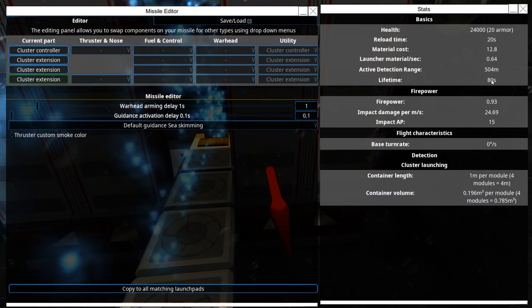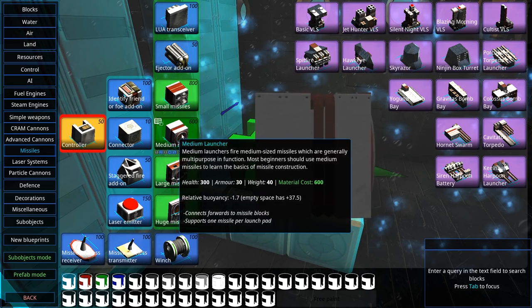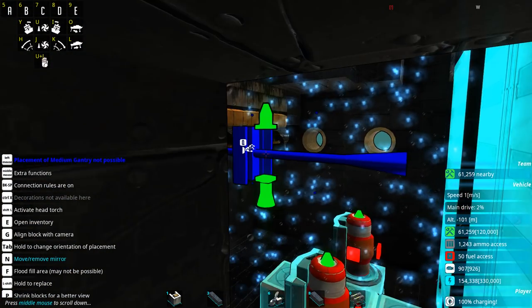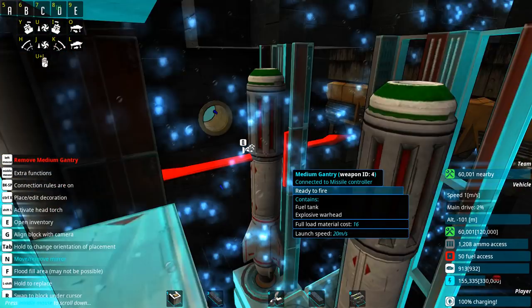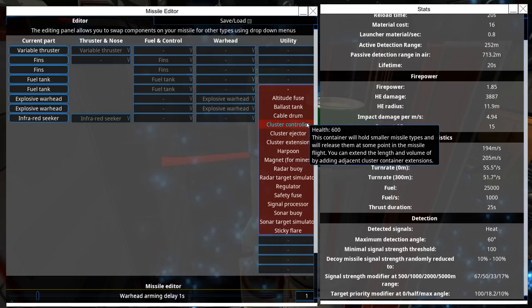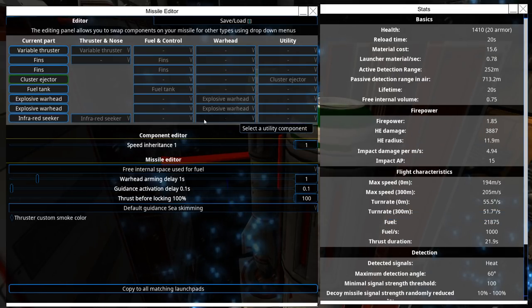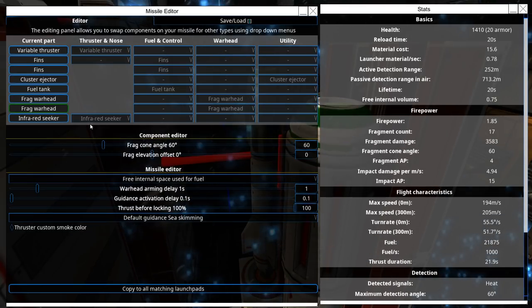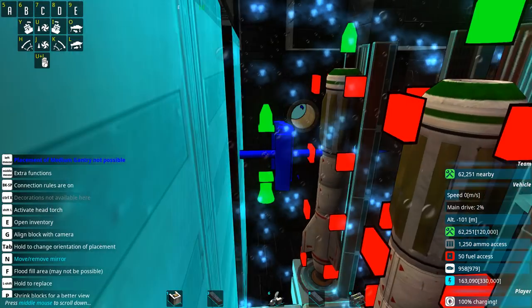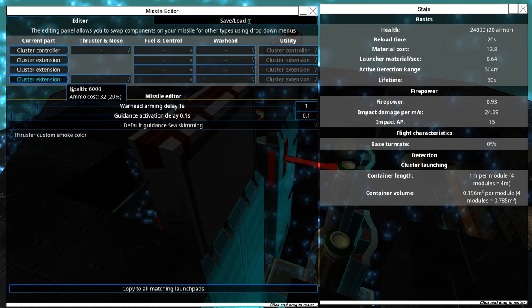I have one meter per module, so I have a room of four meters, meaning I can fit two missiles of four meters long. These missiles don't actually need torpedo propellers or ballast tanks. This needs to be a cluster ejector — required four meters, lifetime 20 seconds is fine. For explosive warheads: no, we're going to be targeting aerial units, so frag warheads only. I think an infrared seeker can work. The only thing is I don't know if these will make it to the surface, since they don't have any guidance system at the moment.